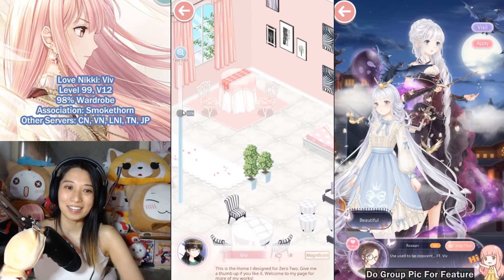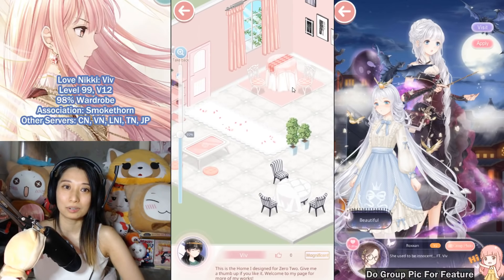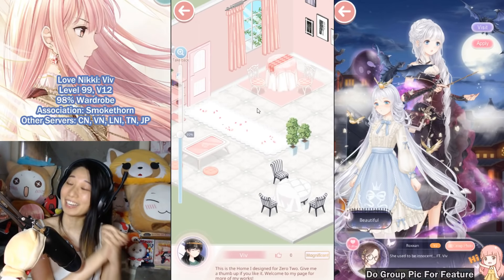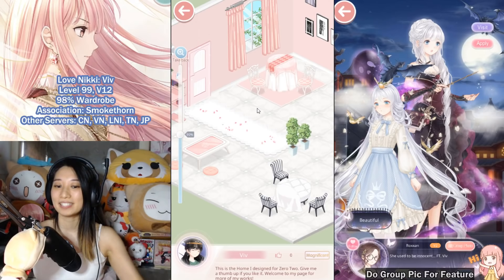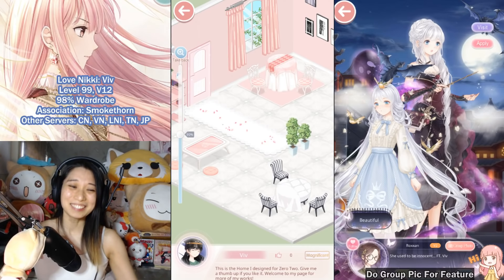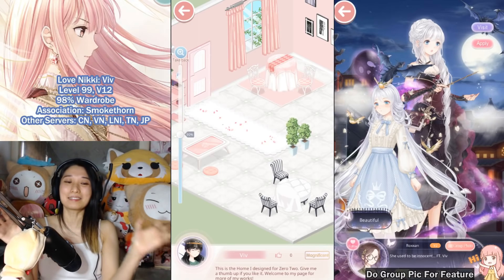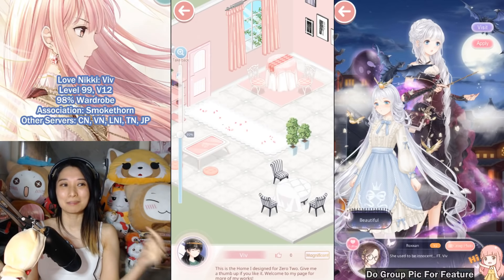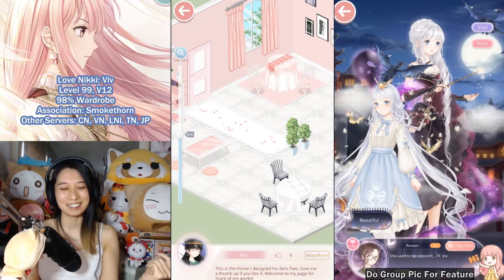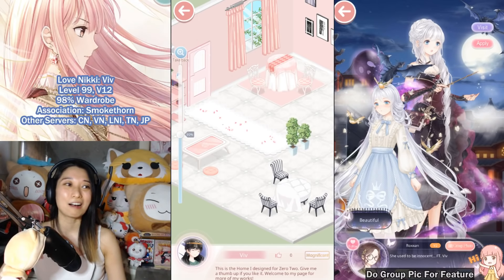Now I wait for Zero Two to hopefully praise my work — that counts as one praise. After she's done, repeat the whole thing nine more times. Do you see why I don't normally do this? Getting people from the commission market is the hard part; once you're actually decorating, it's easy.